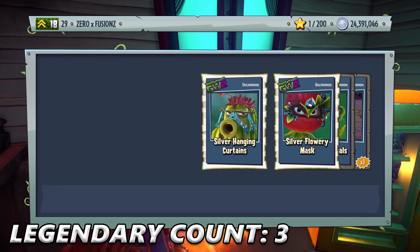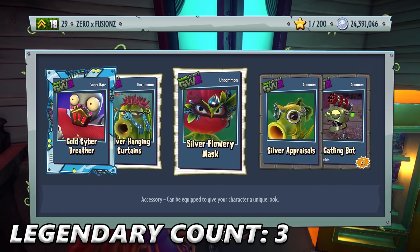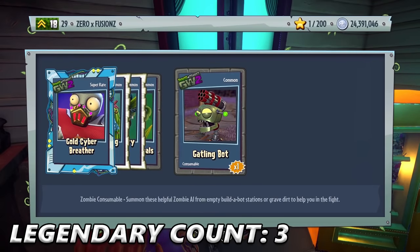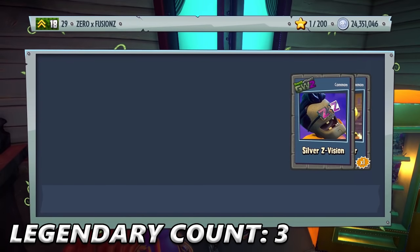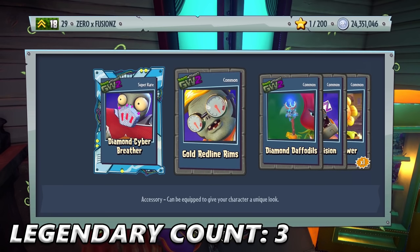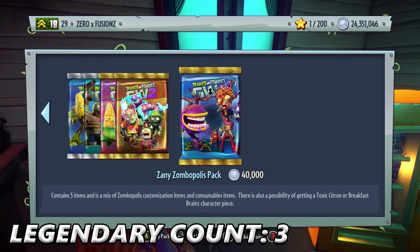I'm going to close my eyes — I want to hear another Legendary. We get Gold Cyber Breather, Silver Hanging Curtains, Silver Flowery Mask, Silver Appraisals — this is the bling bling one — and a Gatling Bot. So really happy that I've got Toxic Citron. We get Diamond Cyber Breather, Gold Red Line Rims, Diamond Daffodils, Silver Z Vision, and a Heal Flower.